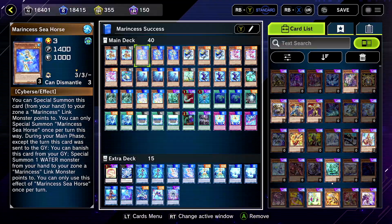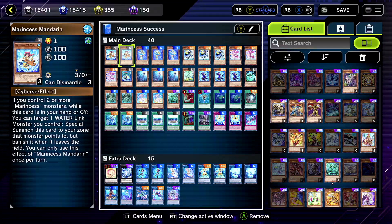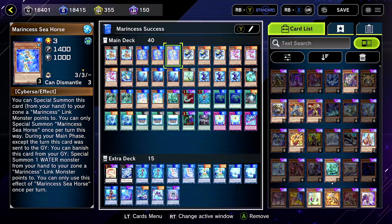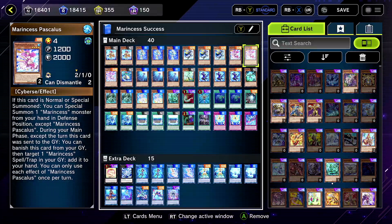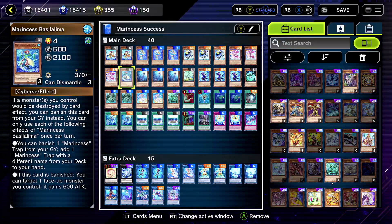Marincess is back and there have been zero changes, but let's go through it real quick. I'm running two Mandarins — I think two is good. Blue Tang throws out the Seahorse; it's a special summon if you have a Link out, and you should always have a Link out. Blue Tang is their best searcher. Pascalus is pretty decent; you could probably lower her if you want. I have this Marincess just because I didn't want to leave too many out.